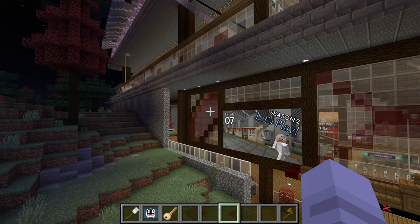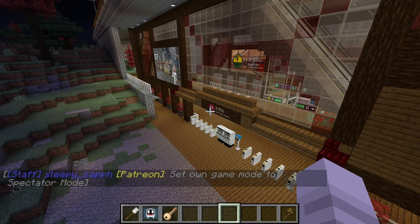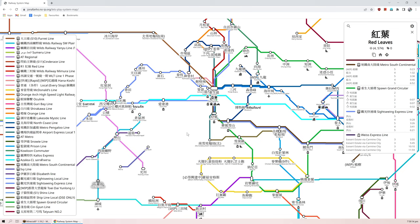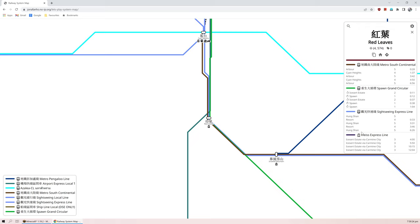It's kind of amazing how this station is still standing after so many changes on the server. Let me pull up the system map real quick. The system map has really gotten a lot more lines since we first started. Red Leaves is here and it already has four lines — it used to be only the Wise Express line and the Spawn Grand Circular, but now the Sightseeing Express and the South Continental stop here as well.